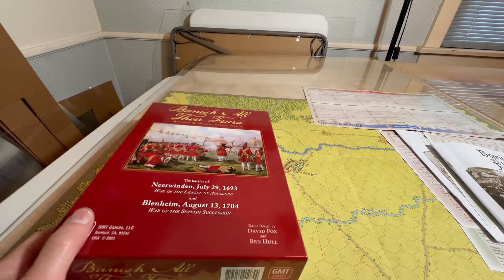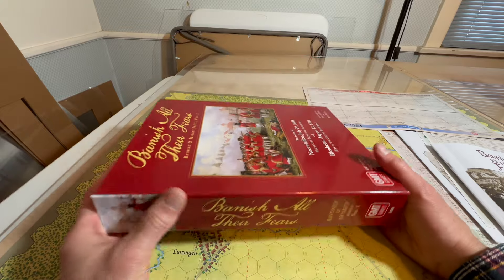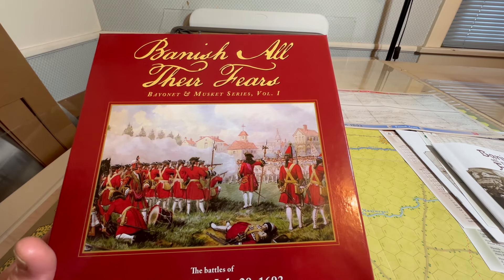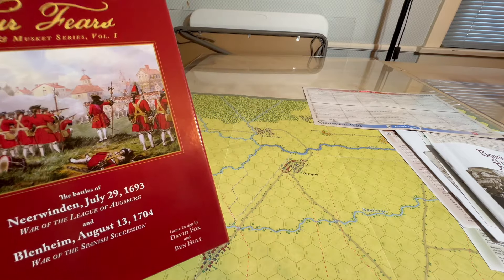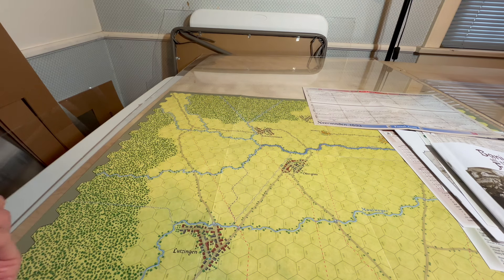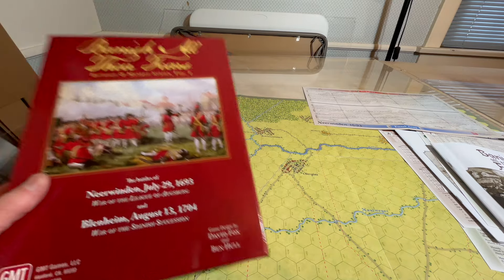I'm going to take a look at components first. The box is wonderful, typical GMT. I like the illustration on the front — it's a cover illustration by Richard Simkin, First Foot Guards at the Battle of Ramil. Very nice.